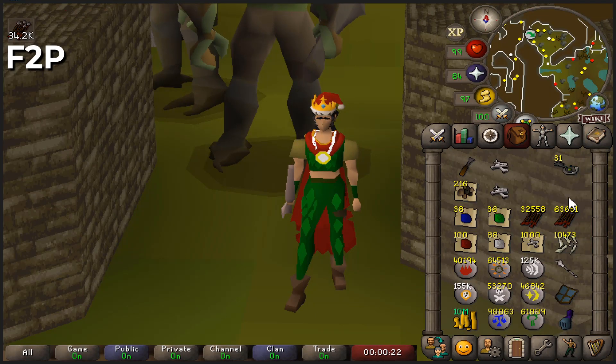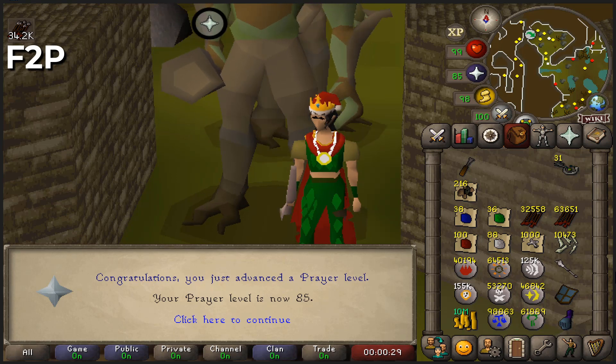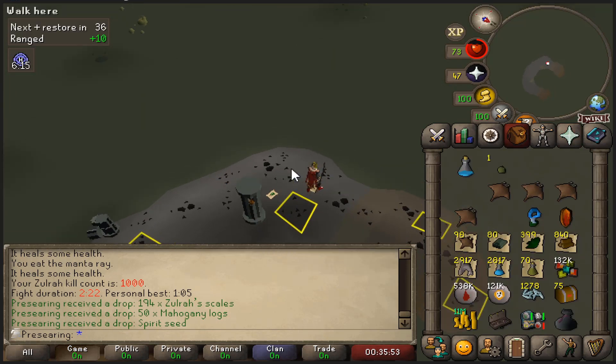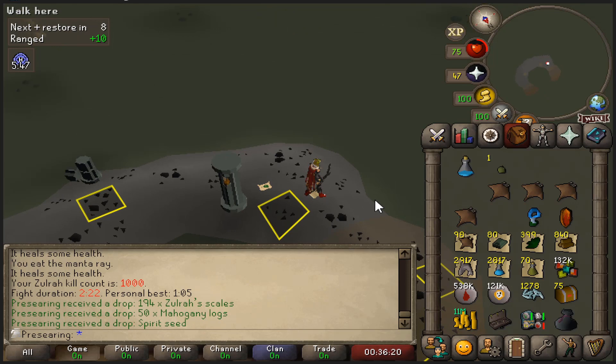A level on the free-to-play UIM — we're gonna have 85 prayer, a quarter of the way to 99. Here we have the 1000 Zulrah KC. Oh, a spirit seed, that's great. We didn't get any more uniques and we did not in fact get the Onyx, so as I said before this is the stopping point. I could go further, but I also realized that my Zulrah speed is atrocious compared to what other people are getting with Tbow, so there's not really much point in staying here any longer. 1000 KC — very cool number. I'll just go sell Chaos Runes for Tokul and buy the Onyx, and we will make the torture amulet and be on our merry way to Cerberus.